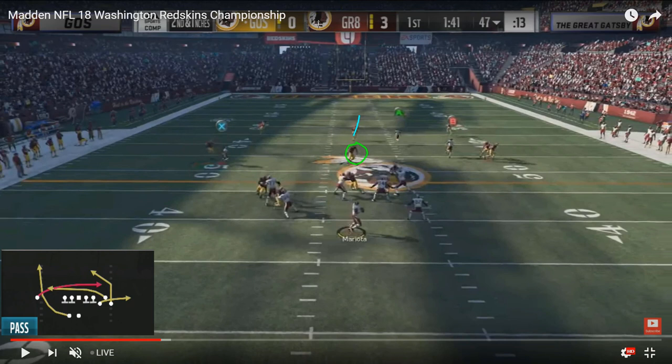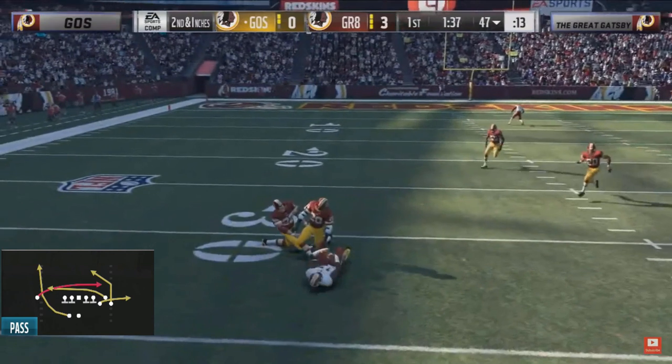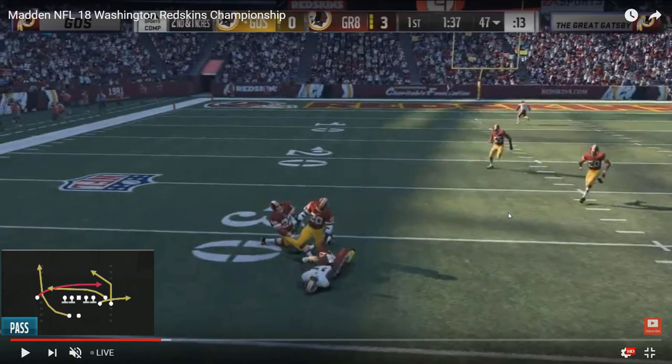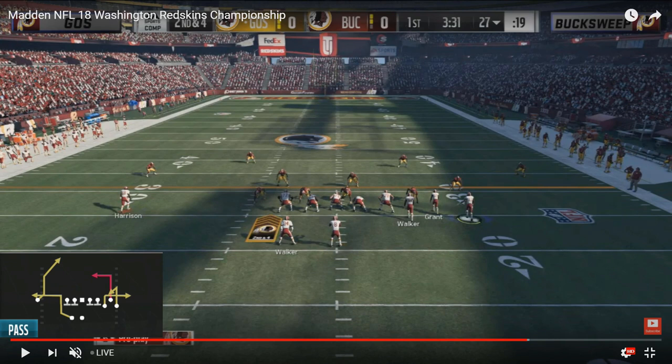Ghost has run this play so many times he's basically never going to make the wrong read. You're going to see the post route coming over the middle and then the underneath route, putting the middle linebacker in a high-low situation where he does not have a right decision. This is just what Ghost basically did the entire tournament — very easy pitch and catch. A lot of times opponents would peel off and user that deep post route, and that's when Ghost's discipline comes into play: you have to be fine checking it down and hitting that drag route over and over, taking what the defense gives you.